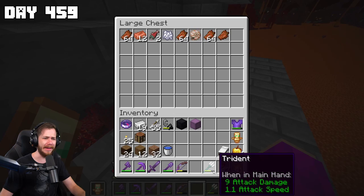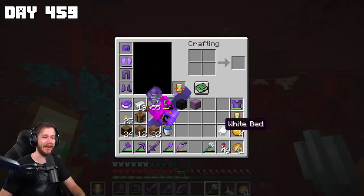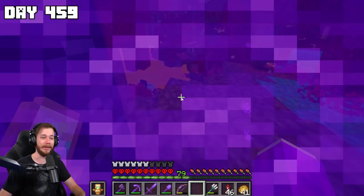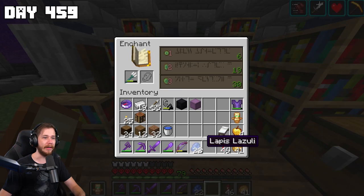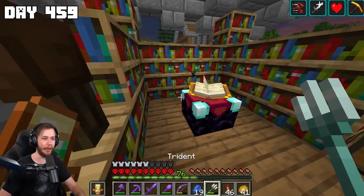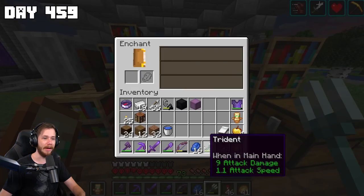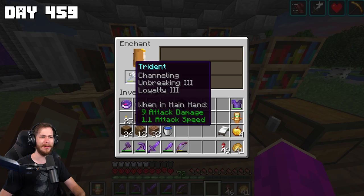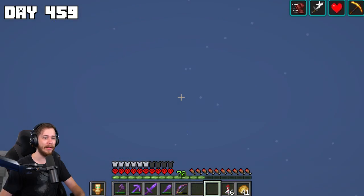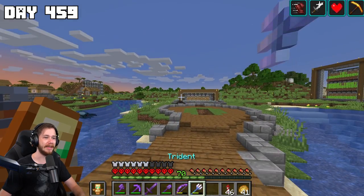There we go — got one! That's actually a lot of durability. I didn't know you could get them with that high durability — this is the best condition one I've ever had, that drown must have never used it. All I need to do is enchant it and hopefully get Channeling. No Riptide — come on. Channeling, Loyalty, okay! Channeling, Impaling — no. Oh there it is — Channeling! Channeling and Loyalty. Got a sick nasty trident. Time to test it — there we go.